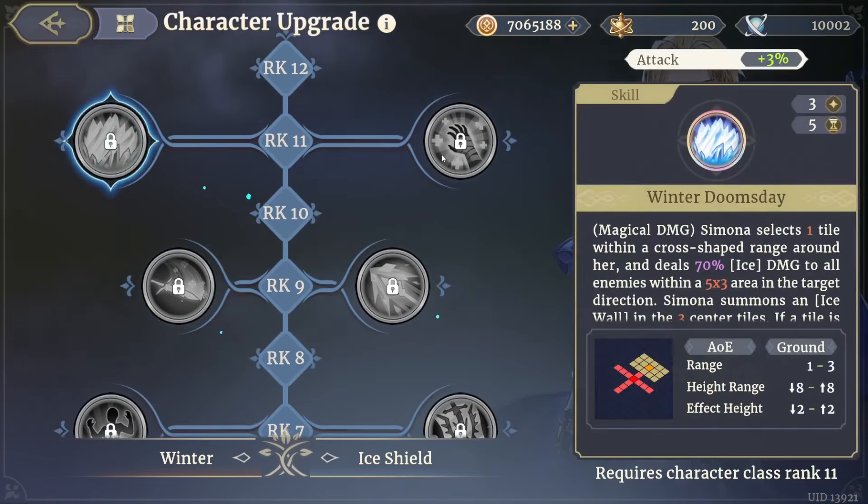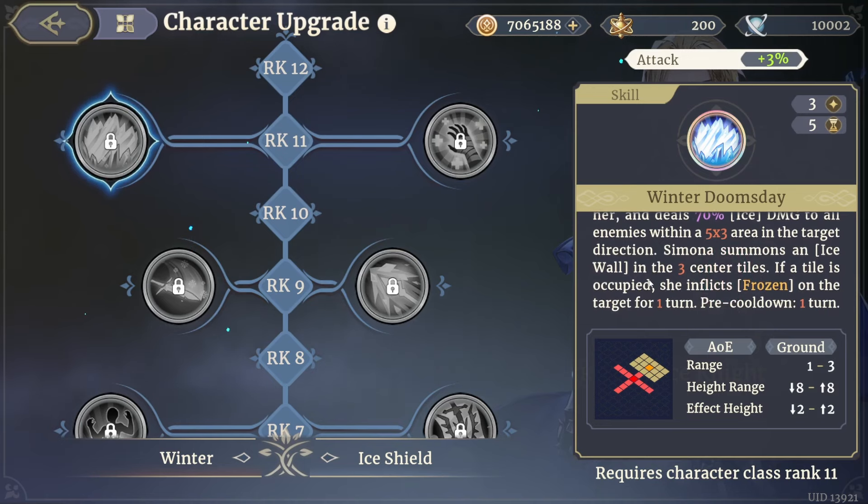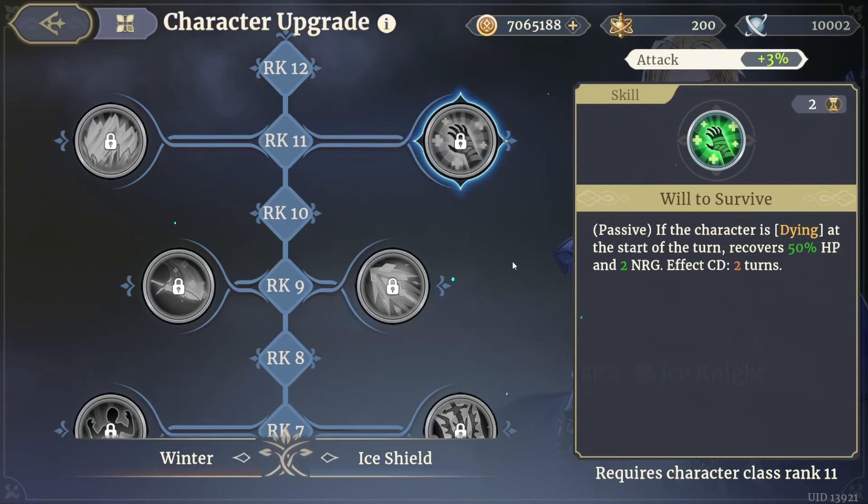Next, Simona selects one tile within a cross-shaped range around her and deals 70 percent ice damage to all enemies in a five by three area in the target direction. She then summons an Ice Wall in the three center tiles — if a tile is occupied, she inflicts Frozen on the target for one turn, with a pre-cooldown reduction of one turn. This is absolutely massive. Pair her up with Alexi and you will not be disappointed.